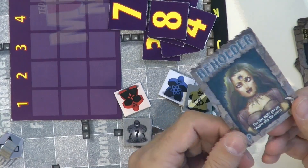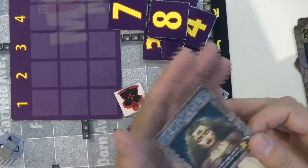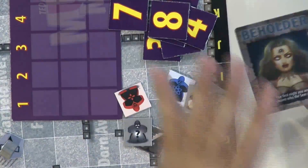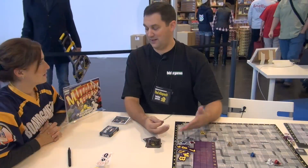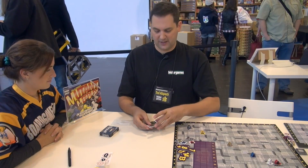And finally, the Beholder. The Beholder knows who the Seer is — she doesn't know who the Seer is picking, but she knows who the Seer actually is. So she's helping out the village by backing up the Seer when the Seer says something, and possibly protecting the Seer if the Seer might get lynched. Those are the new cards in the Night Terrors expansion.